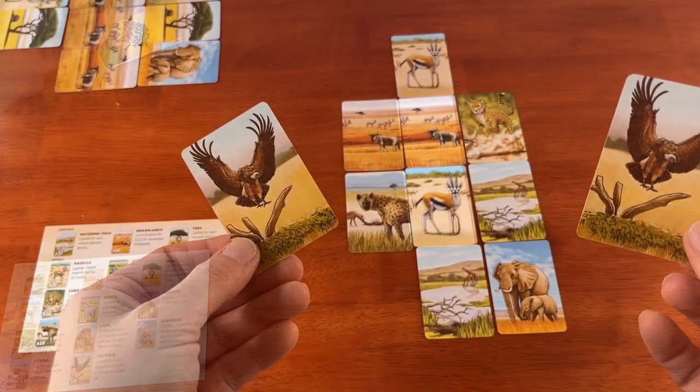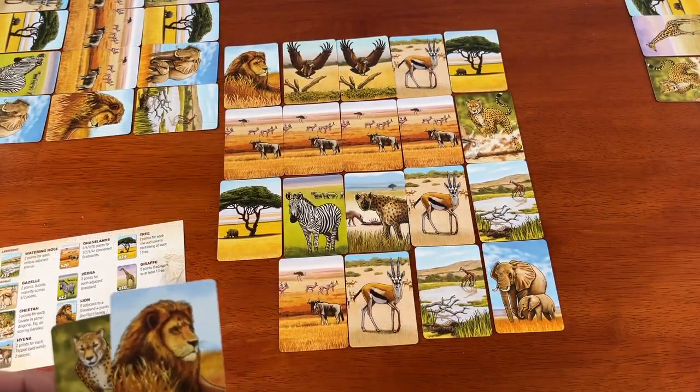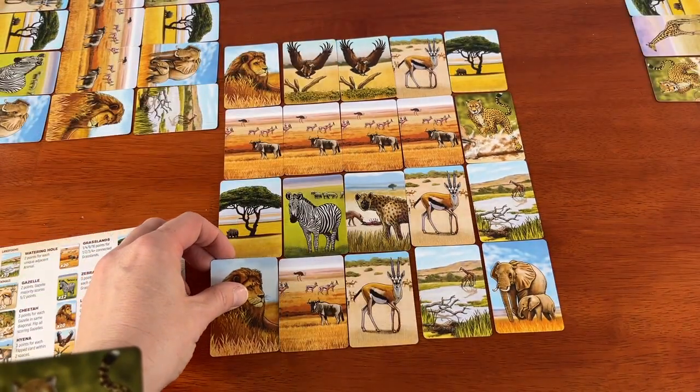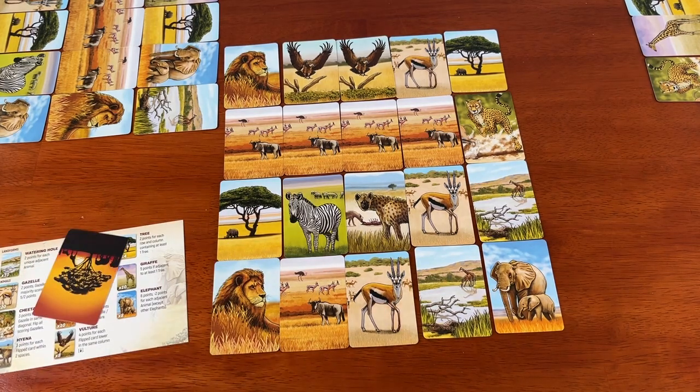We've seen this before. After each player has placed 10 cards, they'll discard the last one. At the end of the game, you'll have 20 cards in a 4x5 grid, and it'll be time to score. Hope you placed all those cards in a way that works for you.